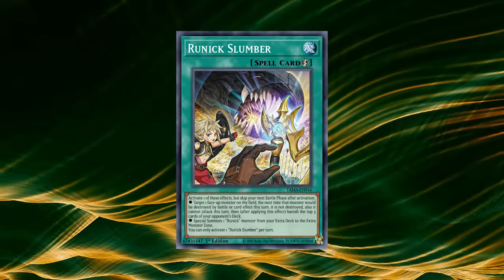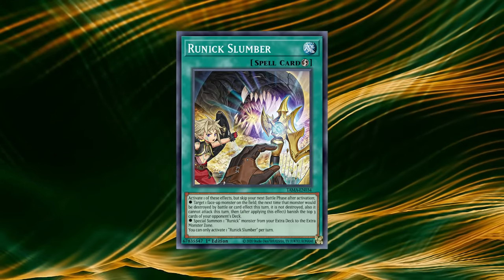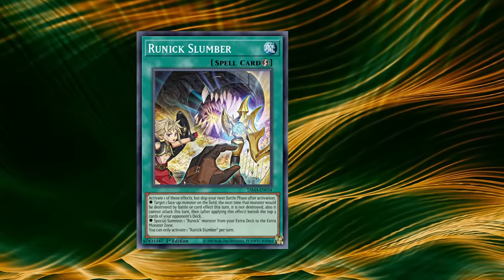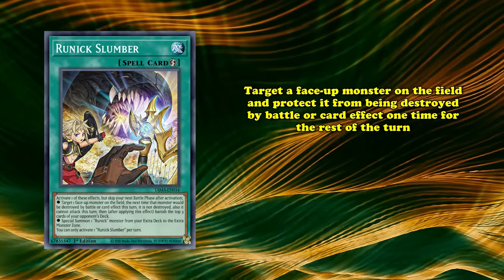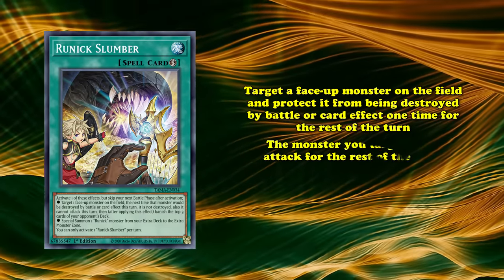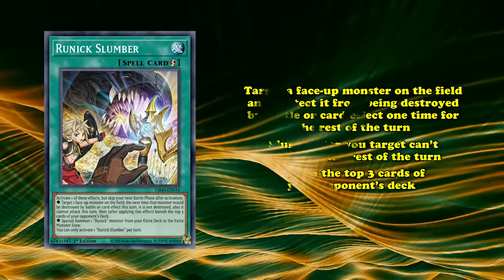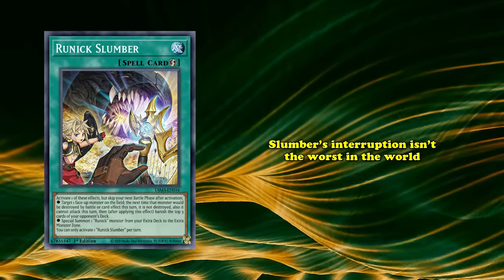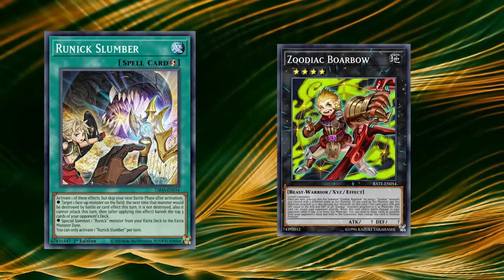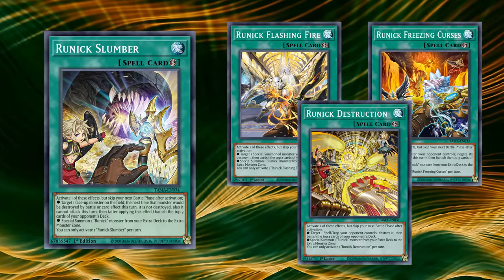Slumber also sees play in just about every Runic deck, but not because it's a stellar interruption — it's because it's really easy to use on the first turn of the duel. Slumber's unique effect lets you target a face-up monster on the field and protect it from being destroyed by battle or card effects one time for the rest of the turn; the monster also can't attack, and then you get to banish the top three cards of your opponent's deck. Slumber's interruption can absolutely come up to stop a Zeus line, an OTK, or the battle phase effects of Kash Tira, but when compared to Flashing, Freezing, and Destruction, it's a much weaker interruption.